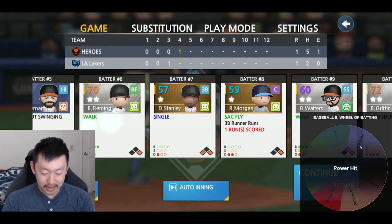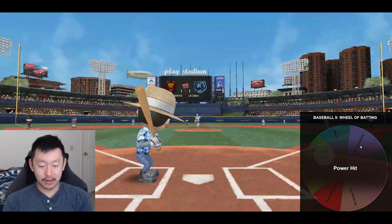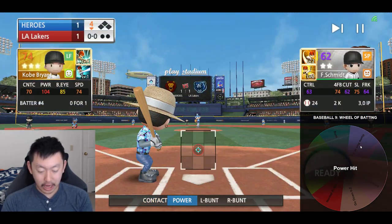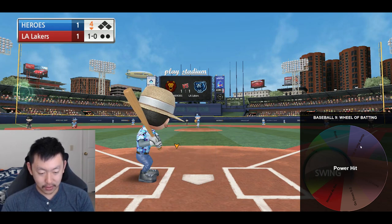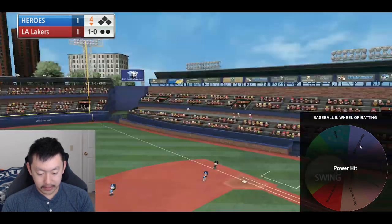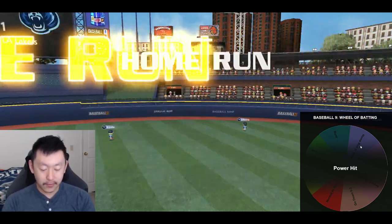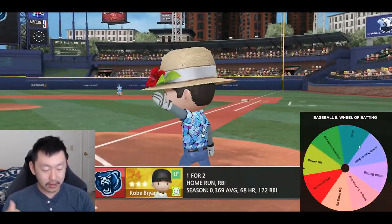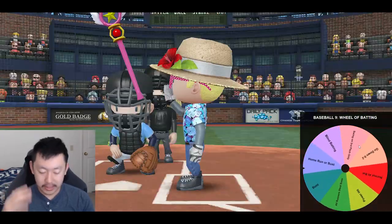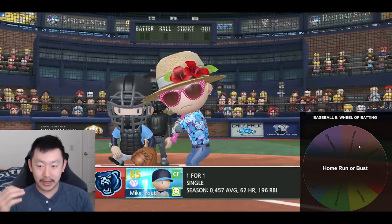Hopefully the pitching can hold up. Wow, we're giving up a lot of hits today actually. Power hitting challenge on Kobe. Let's go — couldn't have asked for a better one. Fastball. There we go. A home run for Kobe Bryant! Puts us up by one. 388 feet. Not the farthest one, but we're taking it. The wheel has blessed us these past two innings.